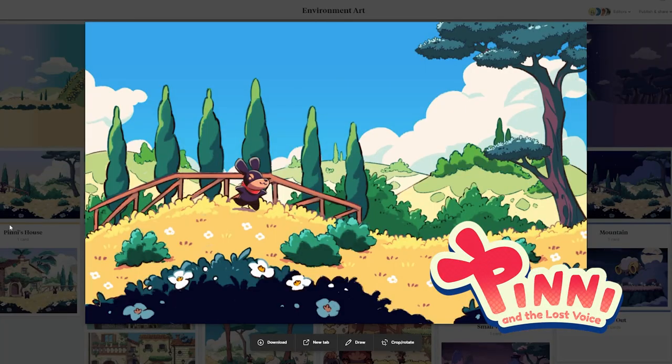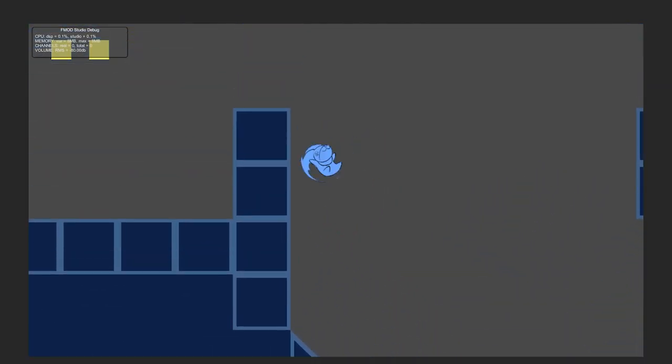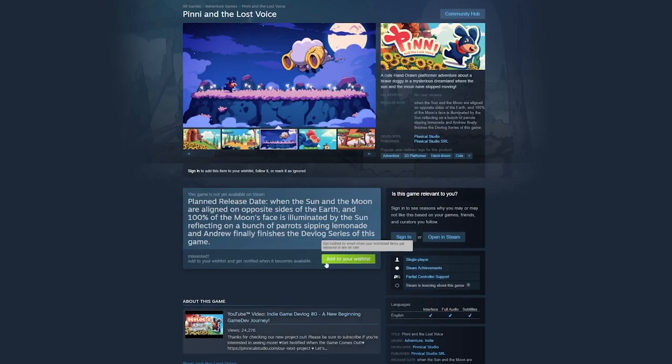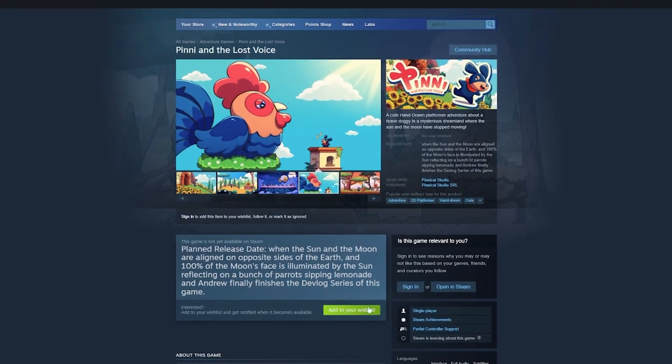Hi, I'm Andrew and welcome to Peeny on the Lost Voice devlog, a 2D hand-drawn one-level platformer where you play as a brave dog that punches with its voice on a fantastical journey where the sun and the moon have stopped moving. In today's devlog, I'm with my dear friend Giacomo. We created a Steam page for our game — it would really mean a lot if you could hop on there and give us a wishlist.